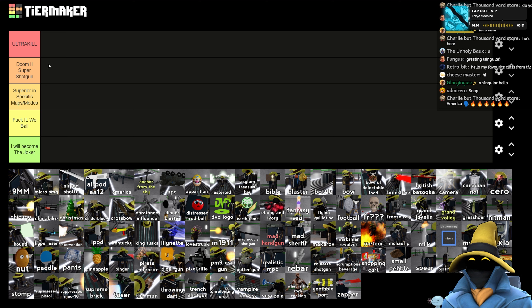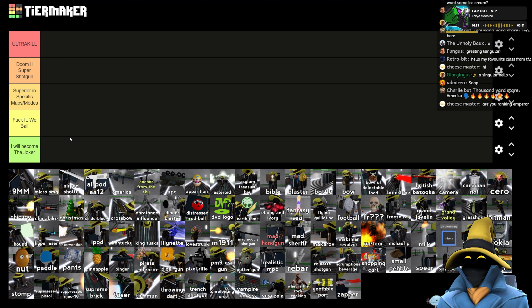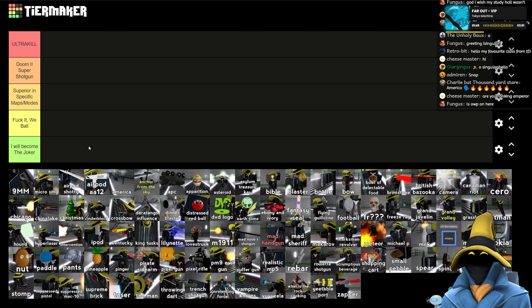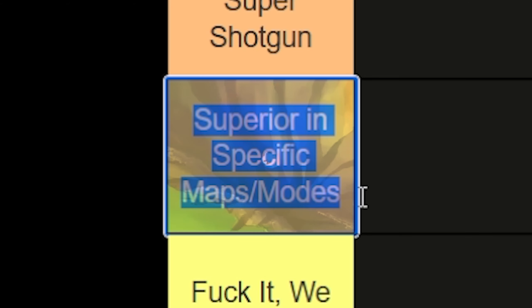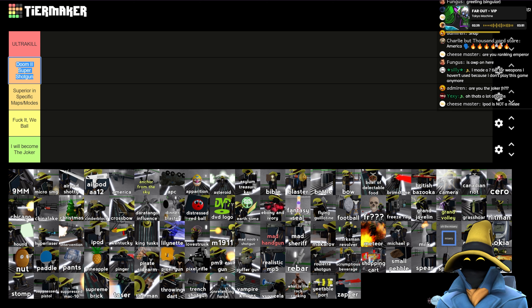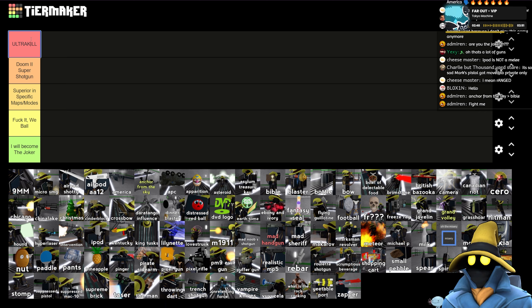You'll notice there's one less tier because I felt like 'I will become the joker and escape with our presenter' was a bit too similar, so now it's just 'I will become the joker.' Are you ranking emperor? No, that will be under miscs when we get around to doing that. So these are the tiers: 'I will become the joker' — same as last time, weapons I just don't like using, either because they're underpowered or just weird. 'Fuck it, wee ball' — weapons I can use but I'm not a big fan of. 'Superior specific maps and modes' — added from a suggestion; some have knockback useful in certain maps, and some have different variables in modes like zombie survival. 'Doom 2 Super Shotgun' — you're always happy to have it. And 'Ultra Kill' — you're just going to Ultra Kill everyone. We have Roblox up and running to show off what these do so I can get a better opinion.